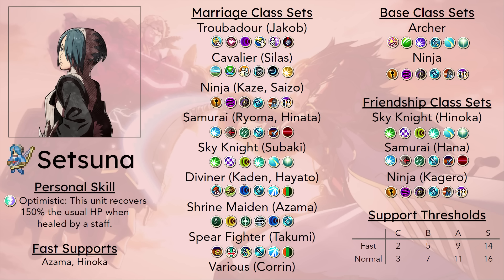Still, being a bow-locked unit, building supports with a staff-locked unit is never going to be the most efficient thing. But having one fewer map to have to deploy them both on is probably going to help you in actually getting to S-support with Setsuna. If you want to go this route, she can get friendship with Hinoka, marry Azama, and then she'll have Rally Speed, Rally Luck, and Rally Magic — three rallies. But her time in Falcon Knight and Oni Chieftain will be awful, frankly. You could do this with Setsuna, or you could just have Sakura in her base class set get all three of those skills.